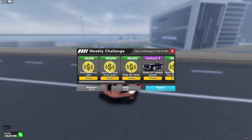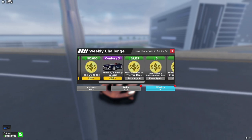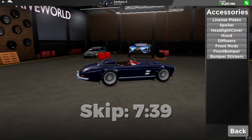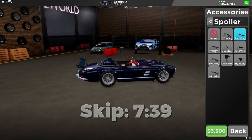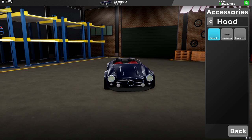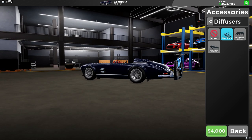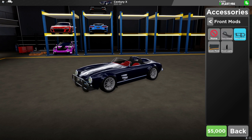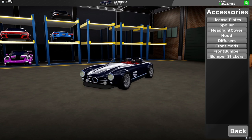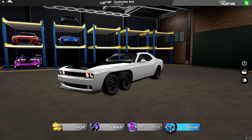We have completed all the weekly challenges for this week, so let's collect them and see the customizations on these two new vehicles. Starting off with the first one, we have the Sentry. And on to the other one, we have the Contender 6x6.